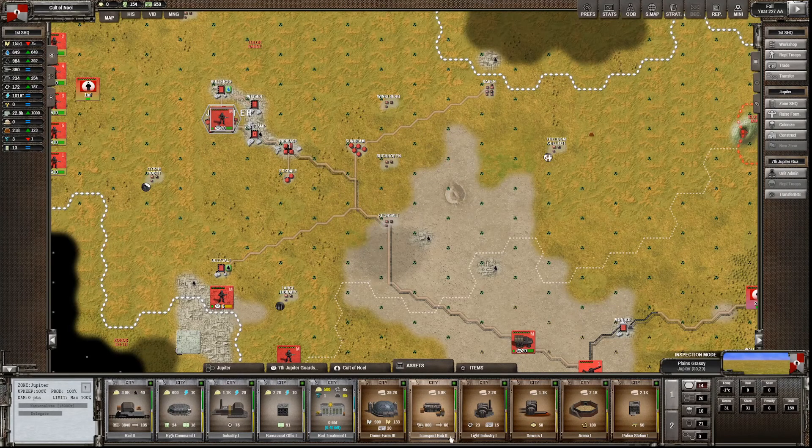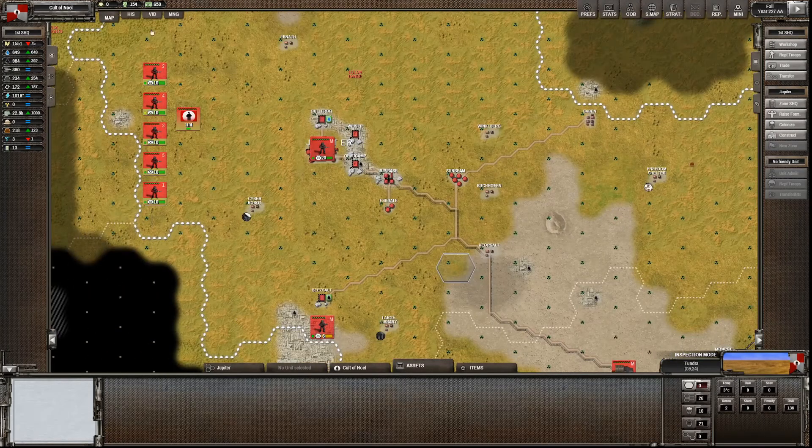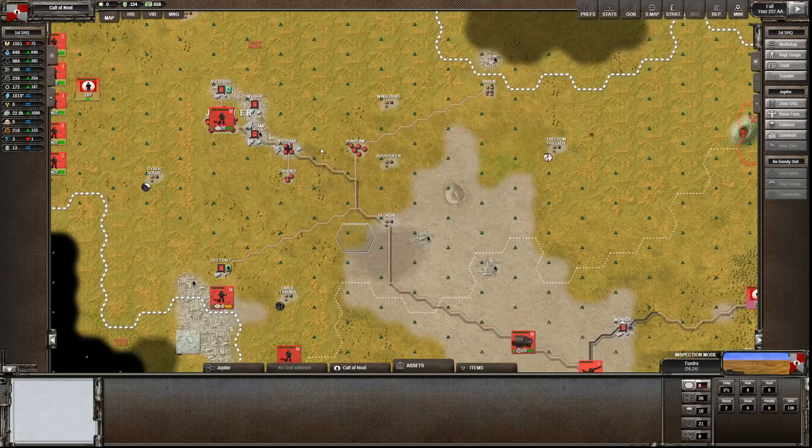They've levelled up the transport hub. That's cool - but the downside is it's a lot more expensive. So we're not going to privatize it - we're going to nationalize it, exact opposite.